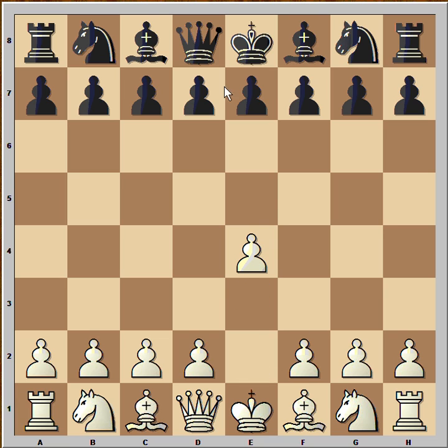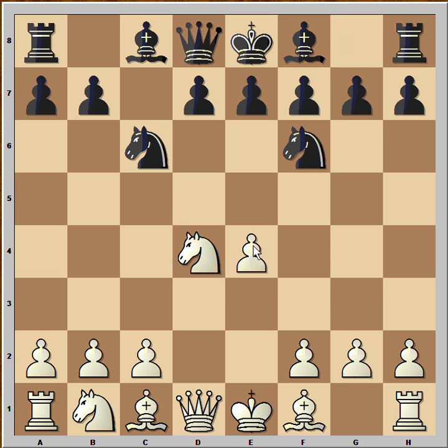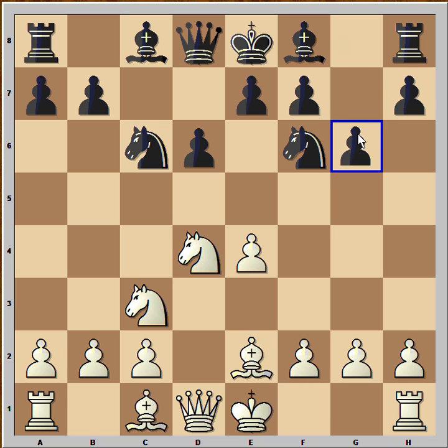White started with E4. Black played C5, and we have Sicilian defense. Knight to F3, Knight to C6, D4, pawn takes pawn, Knight takes on D4, Knight to F6 attacking pawn on E4, Knight to C3 defending, D6, Bishop to E2, and black played G6. And we have the Dragon variation of the Sicilian defense.